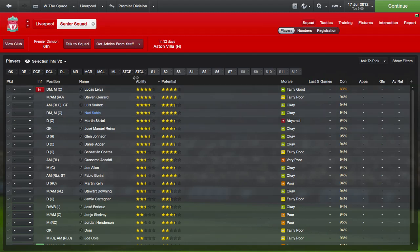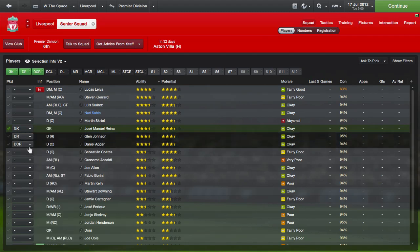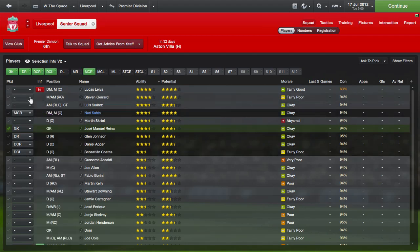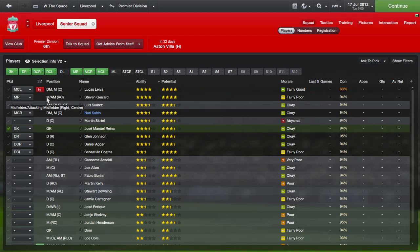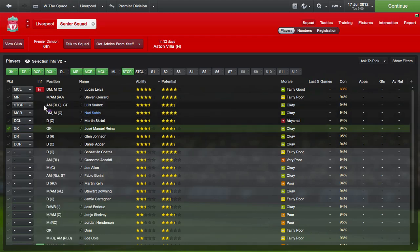I've now sorted my players by ability, and what I'm going to do is try to get the best out of my players. I'm going to put all players who are three stars or above into the starting lineup somewhere. Starting from the back: Reyna in goal, Glenn Johnson at right back, Agger at centre back, Skrtel at centre back, Sahin in centre mid, Gerrard at right mid, and Lucas in the centre. You will obviously find when you do this yourself that you have to look at players, compare them, and make sure the assistant reports are correct.